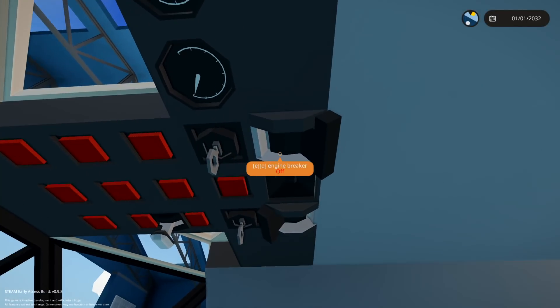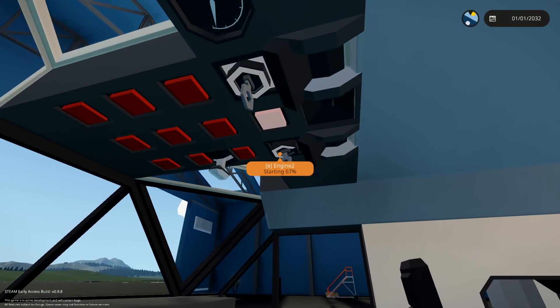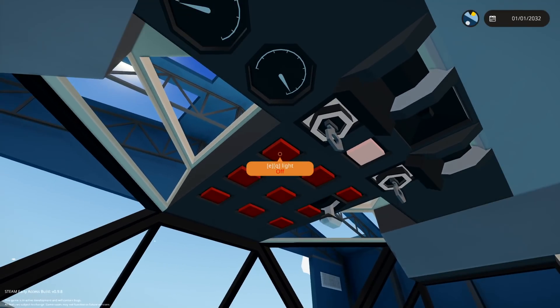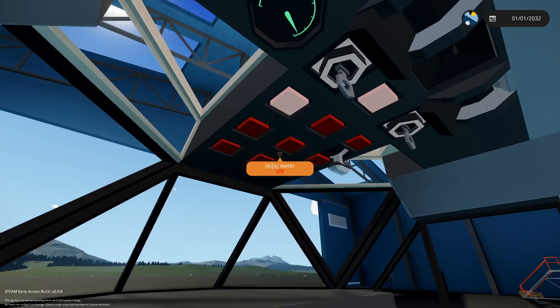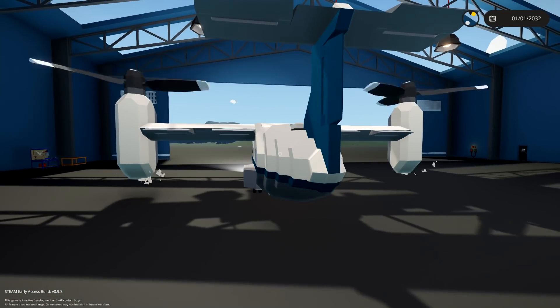Anyway, let's see if we can take off first, because that seems like a good idea. Carbon light? Yes. Gyro? Engine breaker? There we go. Gyro. Engine 1, engine 2 - both started up instantly. Good. Lights. Yes. Up. Water. Magnet. Down.